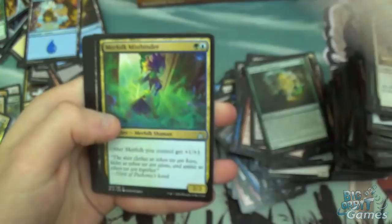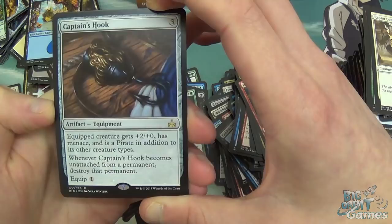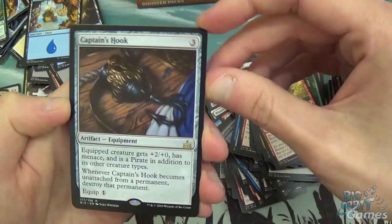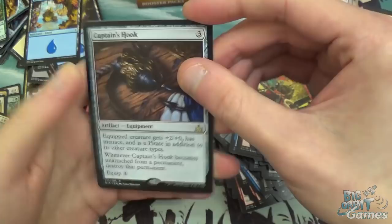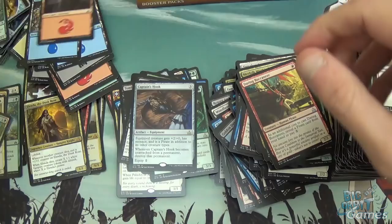Last pack — let's see if we get anything exciting. Daring Buccaneer, Merfolk Mistbinder — fairly exciting. Forsaken Sanctuary and Captain's Hook. Three mana artifact equipment — the equipped creature gets plus two, plus zero and has Menace, and becomes a Pirate. So attaching a hook makes anything a pirate — attach it to a dinosaur and it's a pirate, attach it to a servo and it's a pirate. When it becomes unattached from a permanent, destroy that permanent. Pretty good. And a foil Crashing Tide to finish things off.